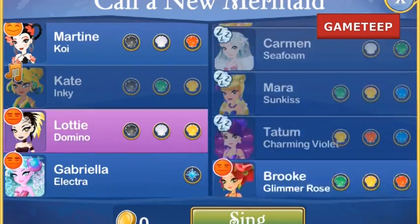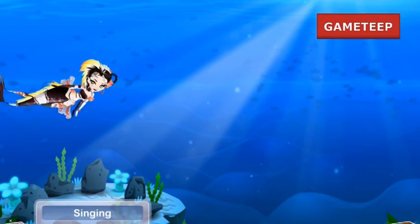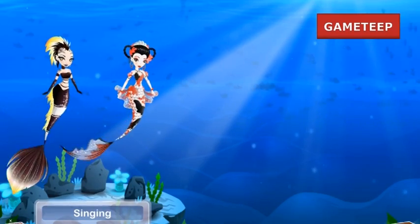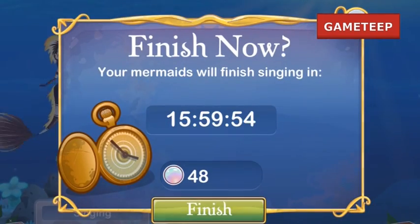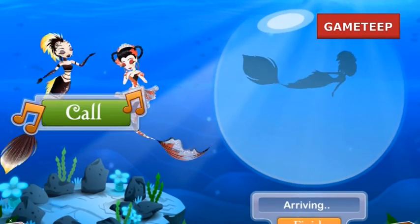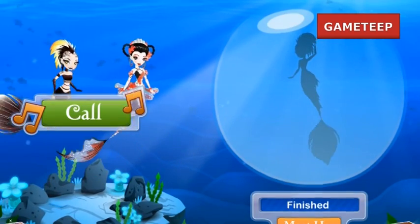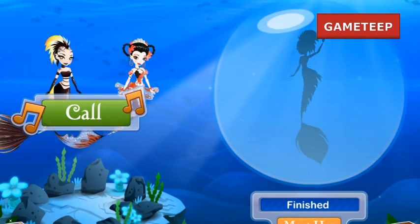The mermaid is 20 hours if you want to call for her or if you do the singing process. I've tested that you can use the Domino Mermaid and the Koi Mermaid. There are other combinations, but I've tested this and it does work.